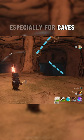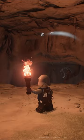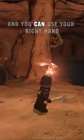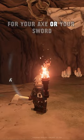By the way, a little tip especially for caves: carry your torch in your left hand. To do so, it has to be placed exactly into this slot, and then you'll hold it in your left hand and you can use your right hand for your axe or your sword.